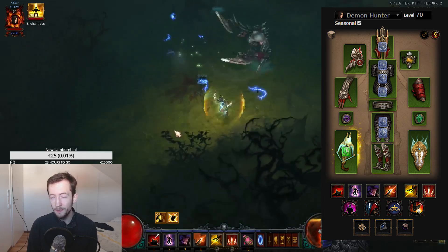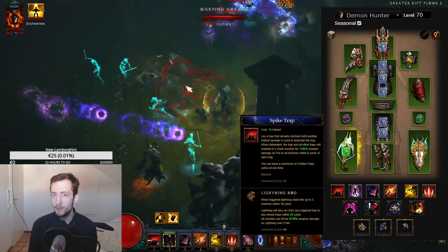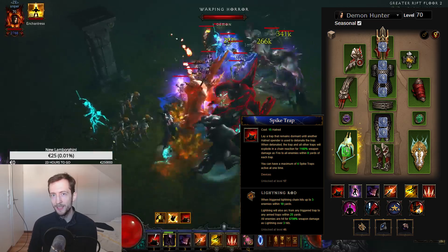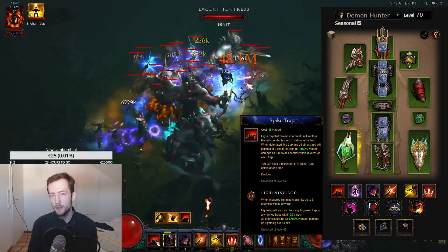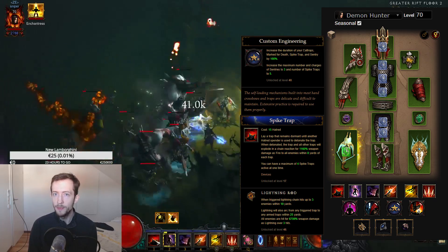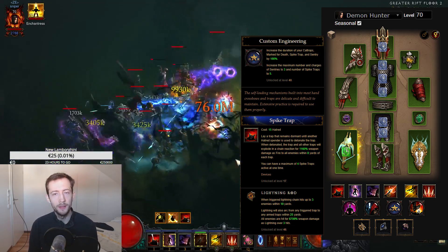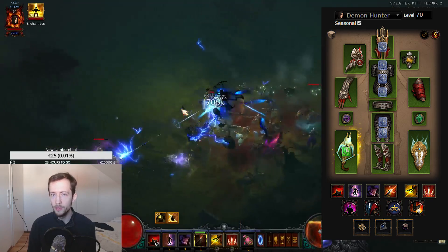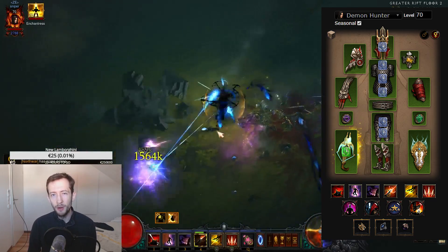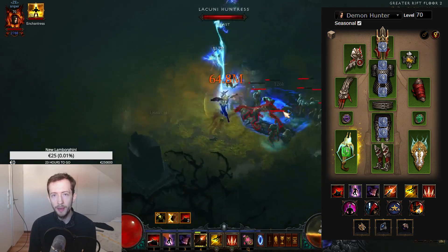Since there's so much lightning going on already, I decided to include Spike Traps in the build. We already know that Spike Traps is going to be OP in season 21, but there's actually this setup here that you can play already. We go for the Lightning Rod rune. You wait until you have five charges — with Custom Engineering you get an extra spike trap. You put them all on the ground, wait for the elites or monsters to walk in, or you lure them in slowly, and then you pop it.